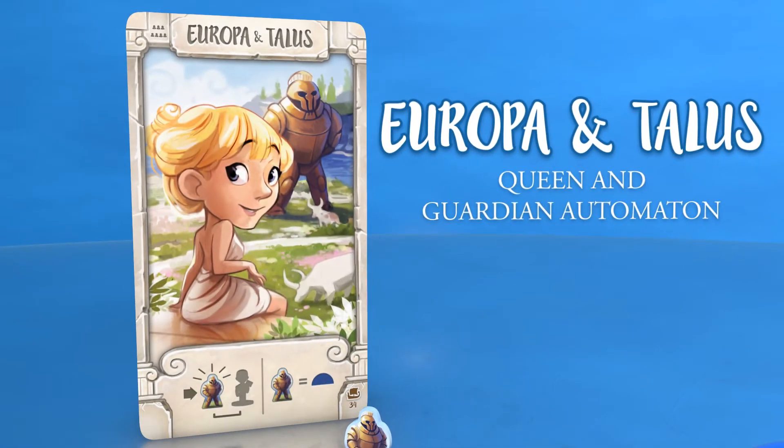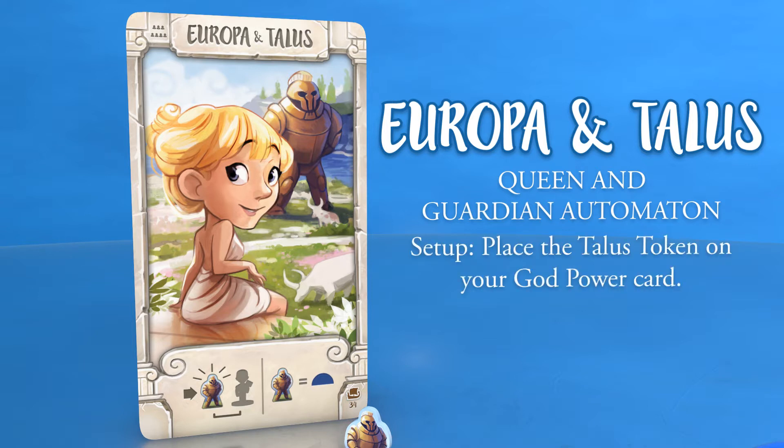Europa and Talus, Queen and Guardian Automaton. During setup, place the Talus token on your God Power card.